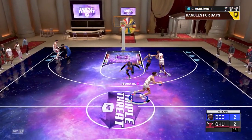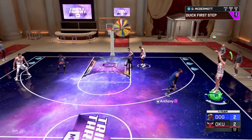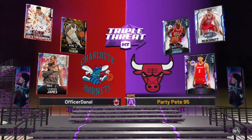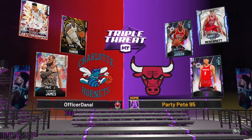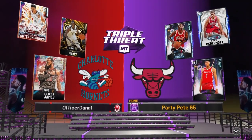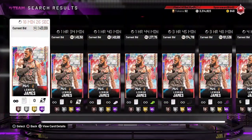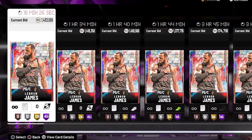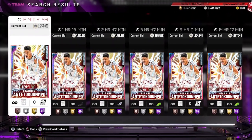We're also going to look at the card's ability to improve your budget lineup and see if we can get some wins in Triple Threat Online. In one match we'll get matched up against a super sweaty squad — Opal Giannis out of position, Opal LeBron James, and Opal reward Thon Maker — easily over three million MT spent on these cards.